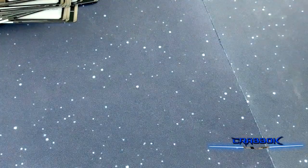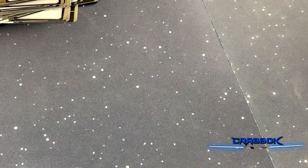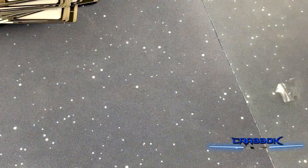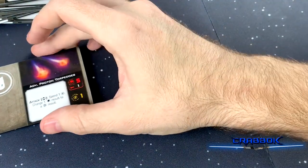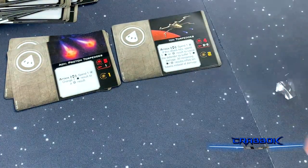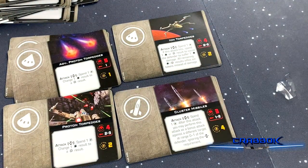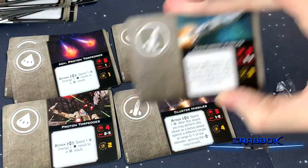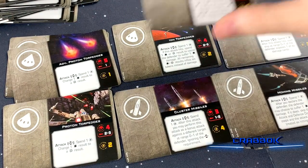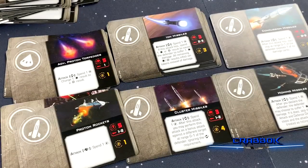Torpedoes, Missiles, and all that other stuff: two Advanced Proton Torpedoes, two Ion Torpedoes, two regular Proton Torpedoes, two Cluster Missiles, two Concussion Missiles, two Homing Missiles, two Ion Missiles, and two Proton Rockets. That's it for Missiles and Rockets.